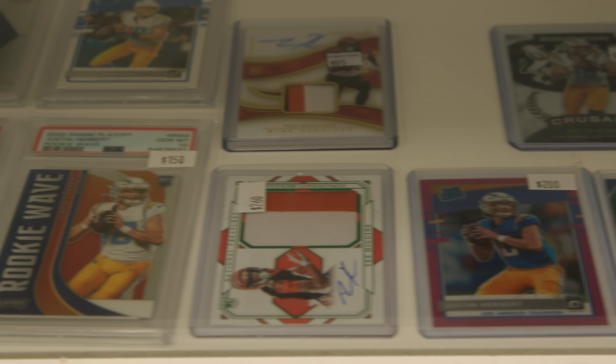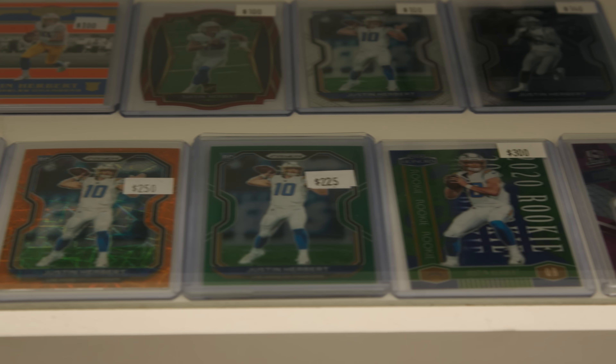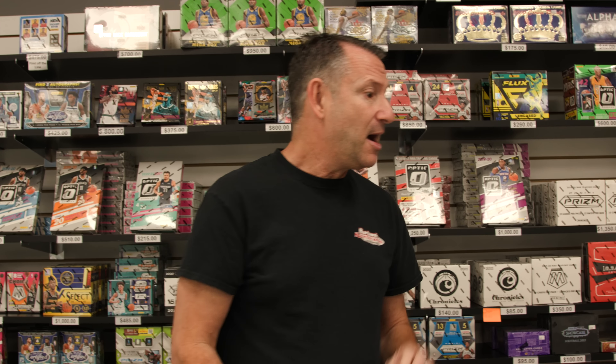It's H through L — key cards on the top shelf, going down in value in the front row, then the back row goes lower in value. The best cards are always in front, the cheaper cards in back. To me it's the best way possible to showcase the cards — have organization but have the best things in view.